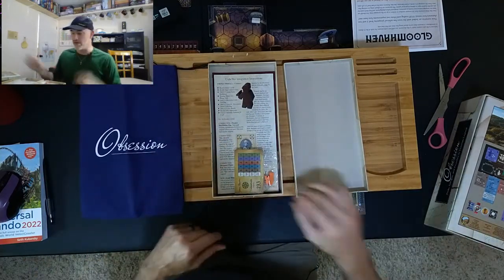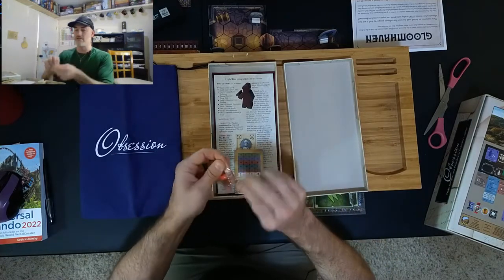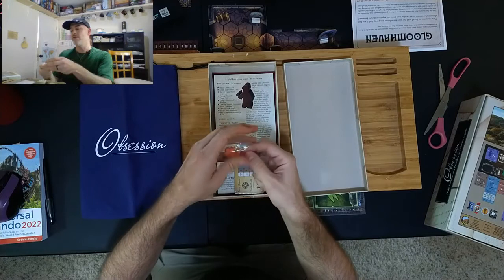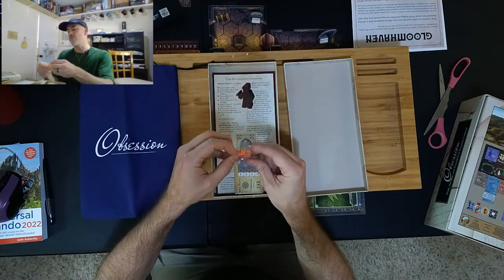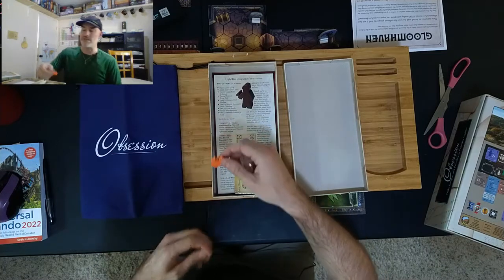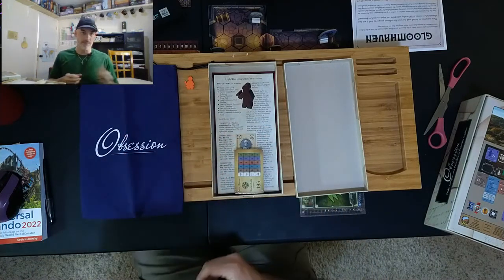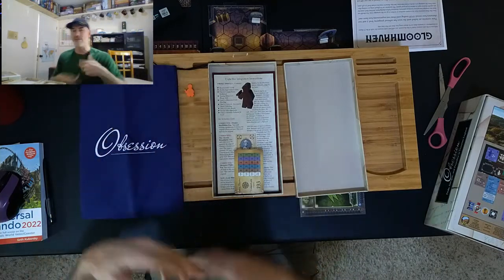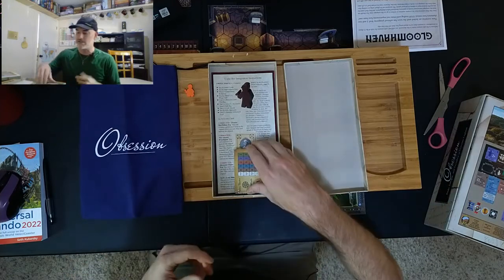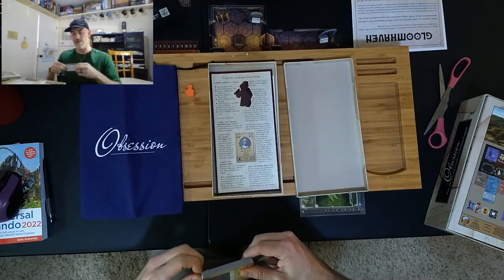Here we have a cook. Why do we need a cook? There's an extra cook because one of the families from the Upstairs Downstairs expansion starts with the cook, so by having this cook here you don't have to go dig for that cook in the box. It's very handy from that perspective.